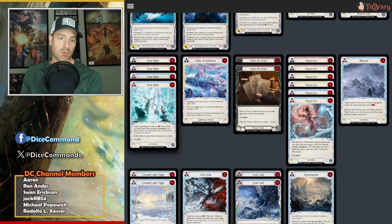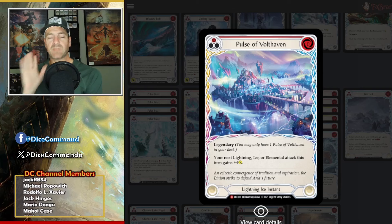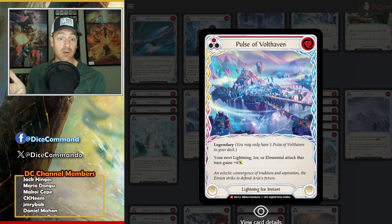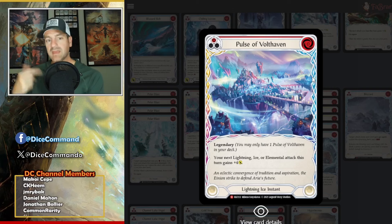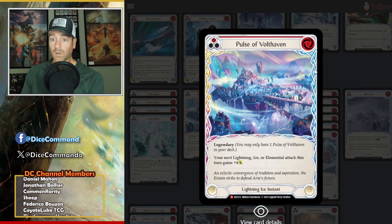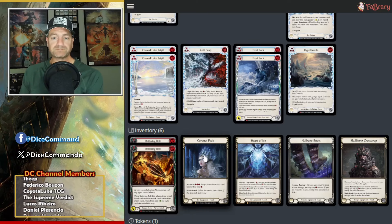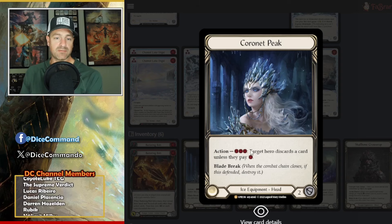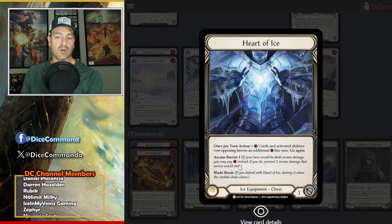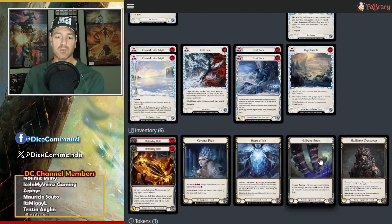Volthaven is in here — be very careful with this one. It says it's an instant, and the natural inclination for many people using this for the first time is to think of it like a React. But this one says your next attack gains plus four, so you have to play this before you play the other one. Going into inventory: he runs a Battering Bolt for poppers, Coronet Peak for certain matchups — target hero discards a card unless they pay one, just a little more disruptive. Heart of Ice has AB1 — that's the main reason there. Skullbone has AB1, and then Boots for AB1.